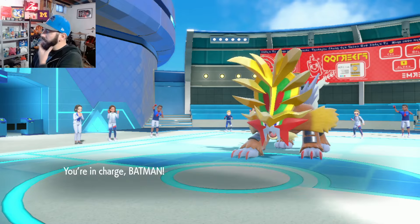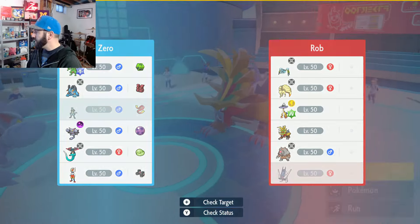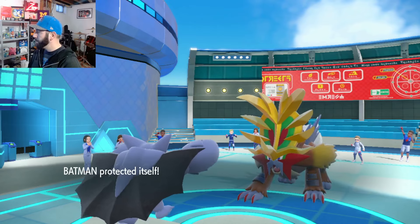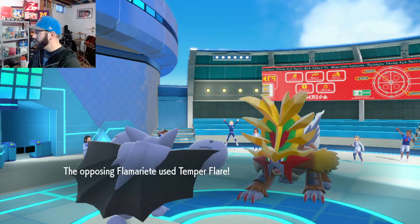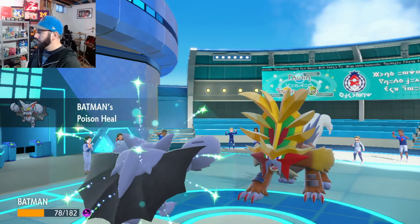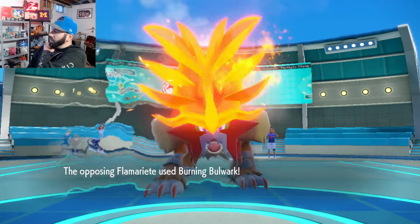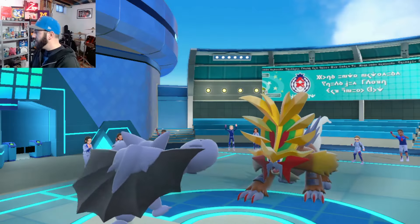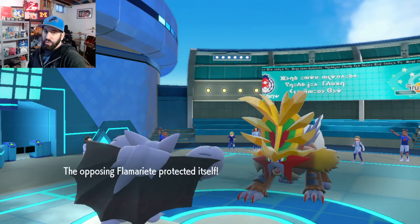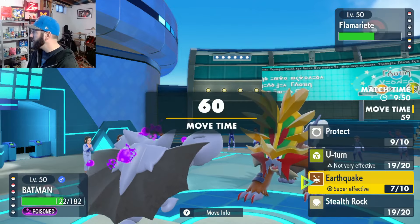We will go Batman here. We do have to Protect one time I think, just to preserve some HP. And then they go Temper Flare. Now we Earthquake — Burning Bulwark. Doesn't really matter because we're not making contact and we're already burned. And they actually gave us more recovery, so that's not a very good play on my opponent's part. I'll Protect one more time.